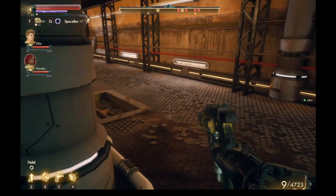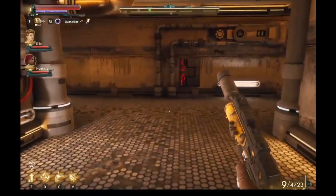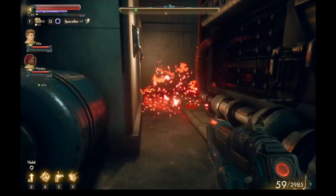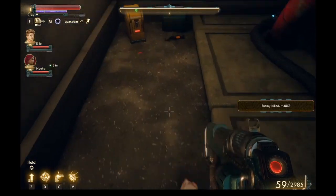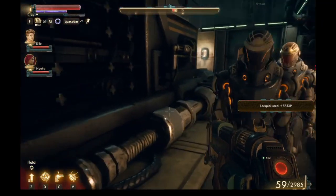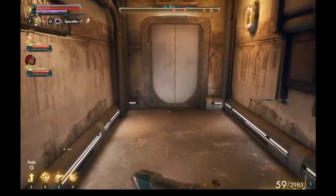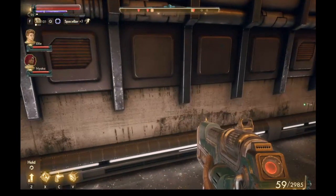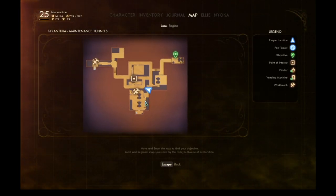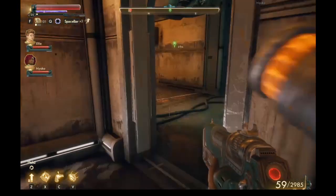We've got a lot of stuff on us, haven't we? Let's have a look. I hear some sprats. There's some cool stuff down here. What's this way? A sealed... it's barred. Let's have a look at our map. There's a way in there. How do we get in there? There's some enemies behind it.